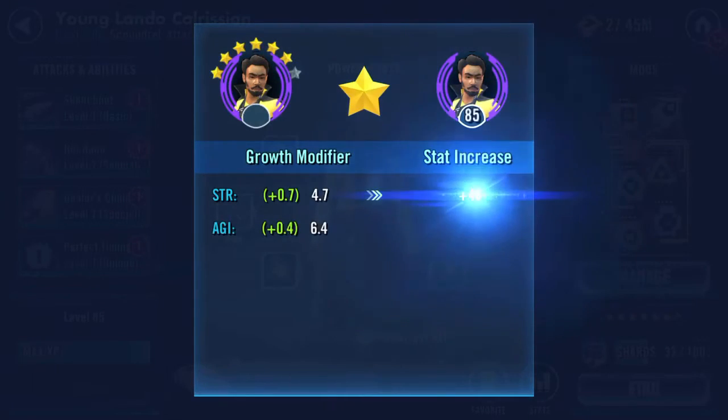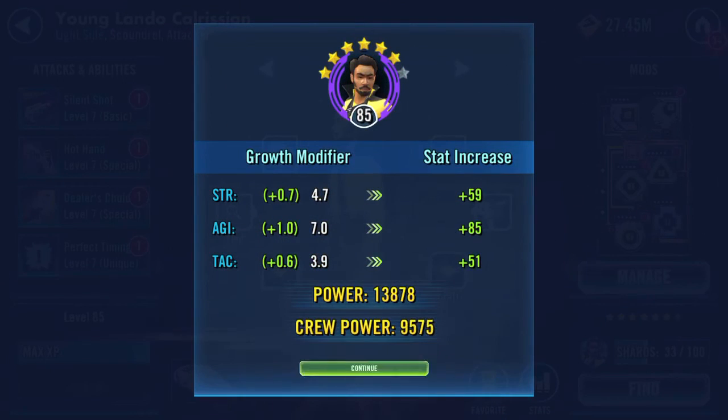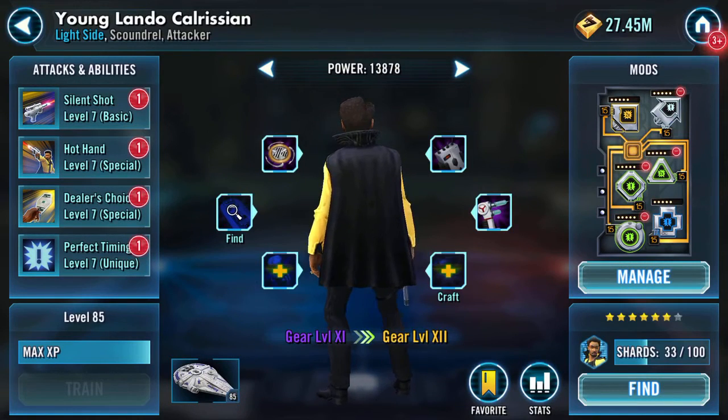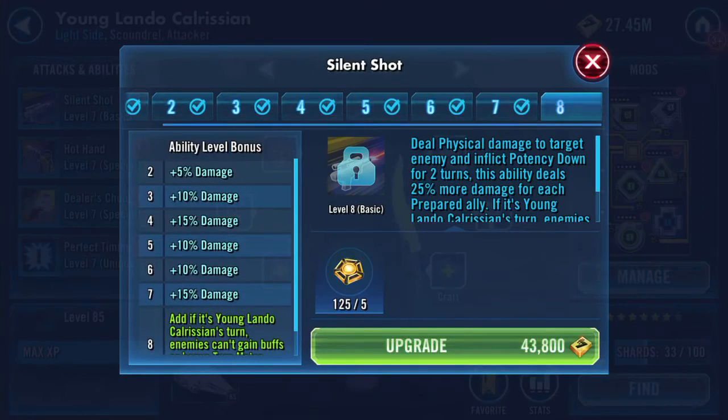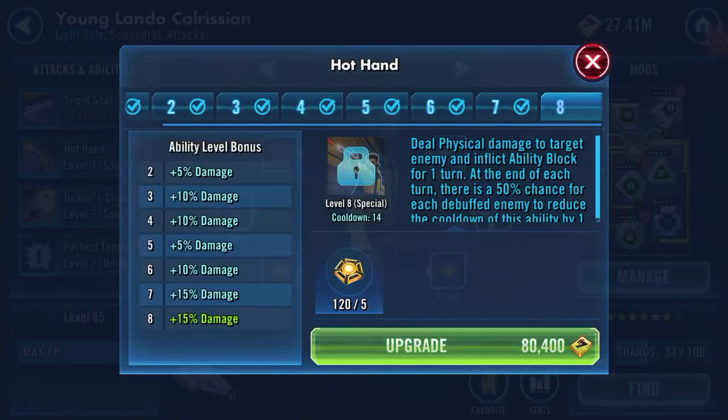I need about 70 or more shards — 67, I've just seen. Yay, so now up to six stars! And we'll also click on the omegas.